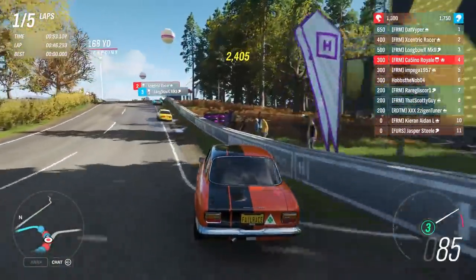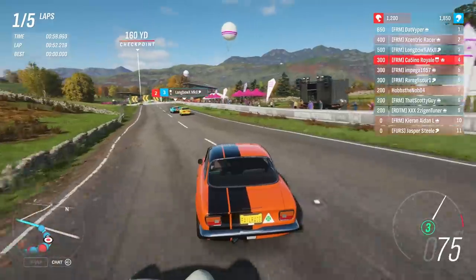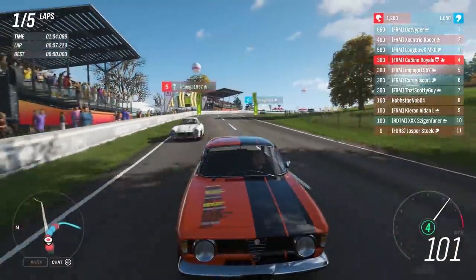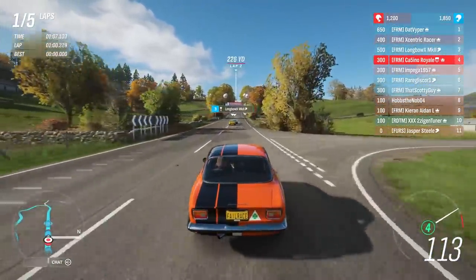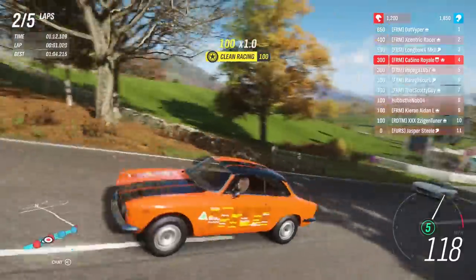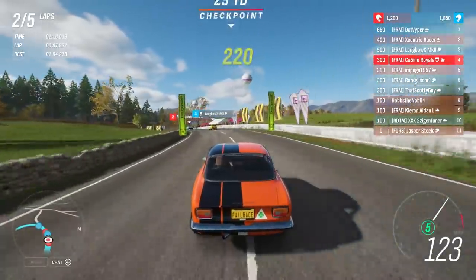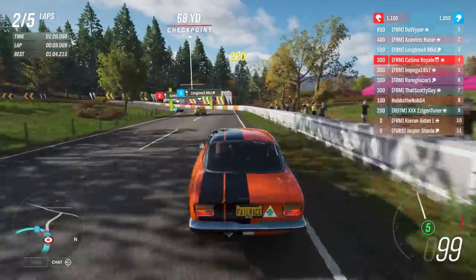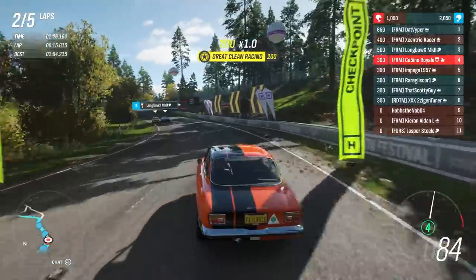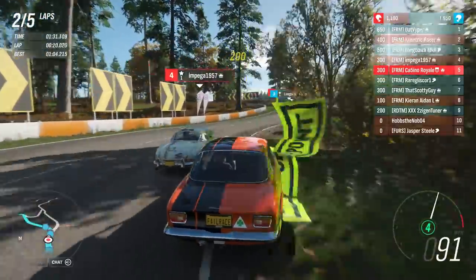Despite being a mere 1,600 pounds, vintage race tyres are not bad. I'm so used to driving cars on rally tyres that this feels hideously understeery. It lacks grip compared to everything. It's not bad down the straights. I think the Merc is quicker than me. I might have to move over and let Impega go. The Lamborghini Miura is looking pretty fast. I'm not making turn one — I was struggling and I was going to let Impega go through there, but Impega is struggling to make turn one as well. Let's just let the Merc go and follow.